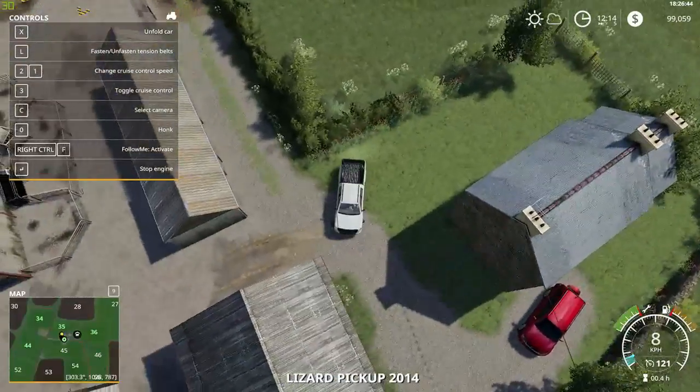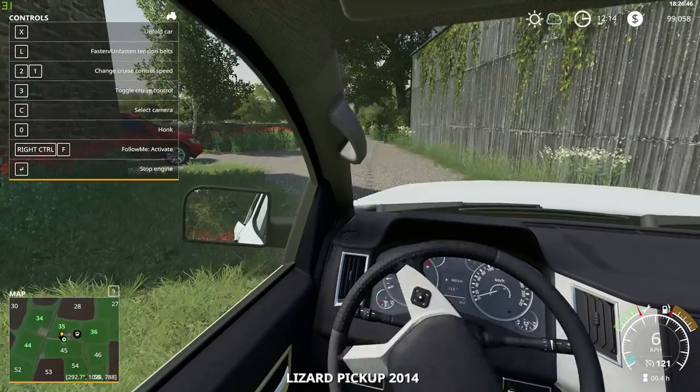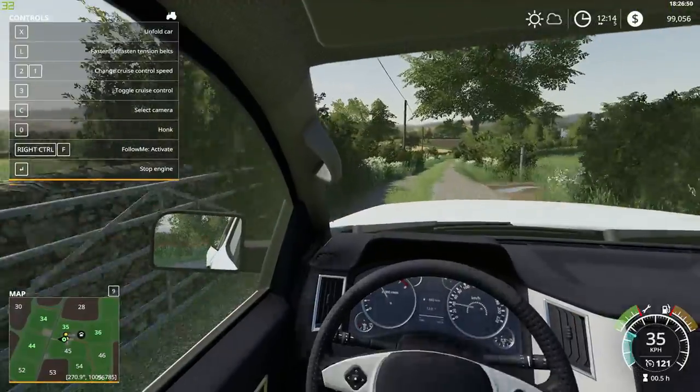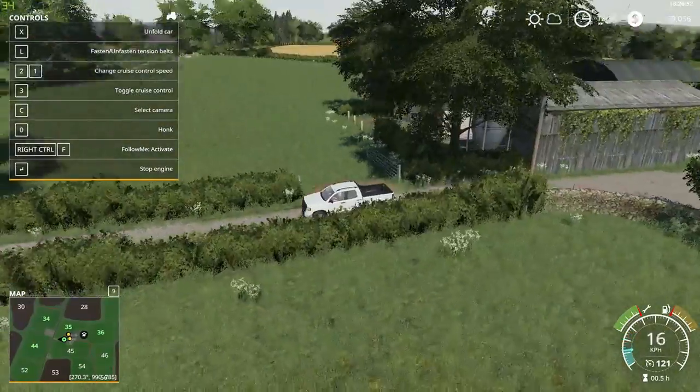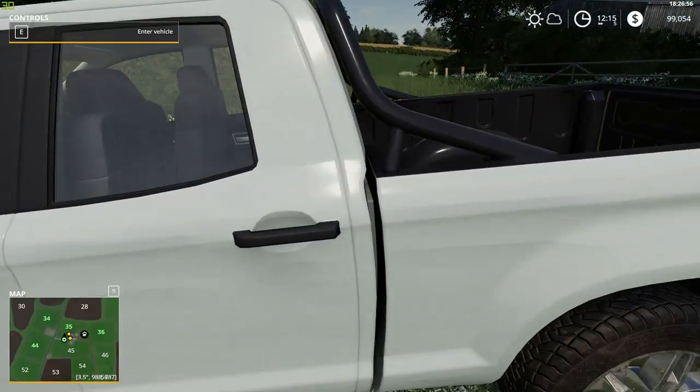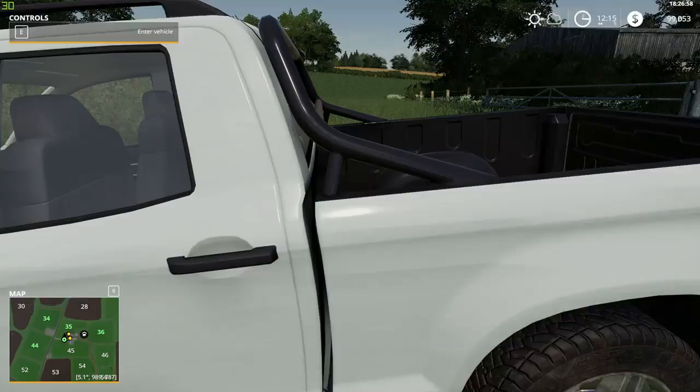Let's jump back into the pickup here. They call it a pickup in other countries. In Australia, we call it a Ute. Because it's got a tiny little crack here which separates the cab and the truck.